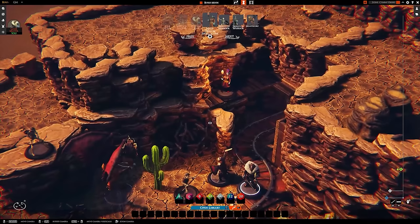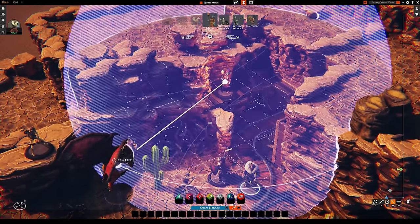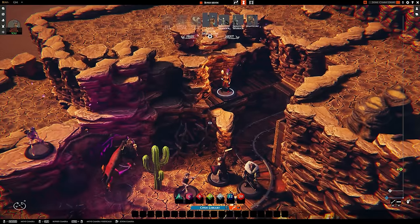It works best if everyone at your table has a copy of Talespire — then everyone can move their own minis, measure distances, and zone out looking at all the fun details in the maps. That said, you absolutely can use Talespire with just one copy. If you play in person with a player view screen, you can move the camera and minis around for your players. If you play online, you can share your screen in Discord and move pieces around for those without a copy.